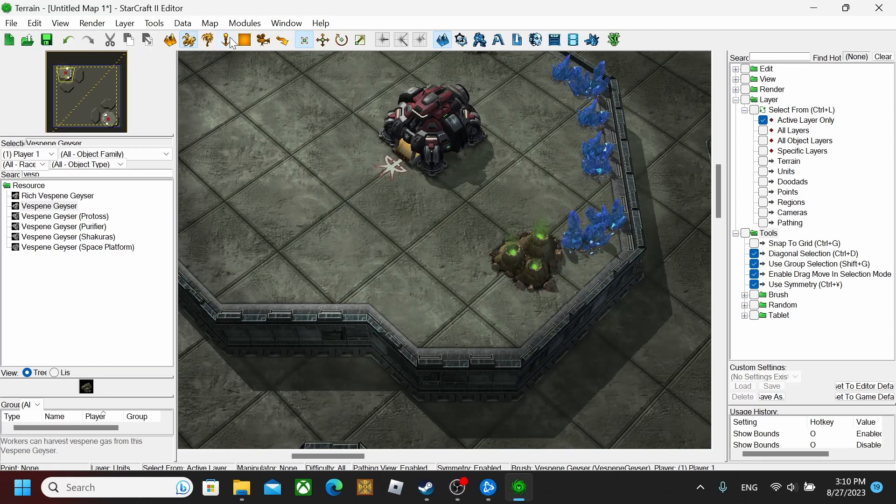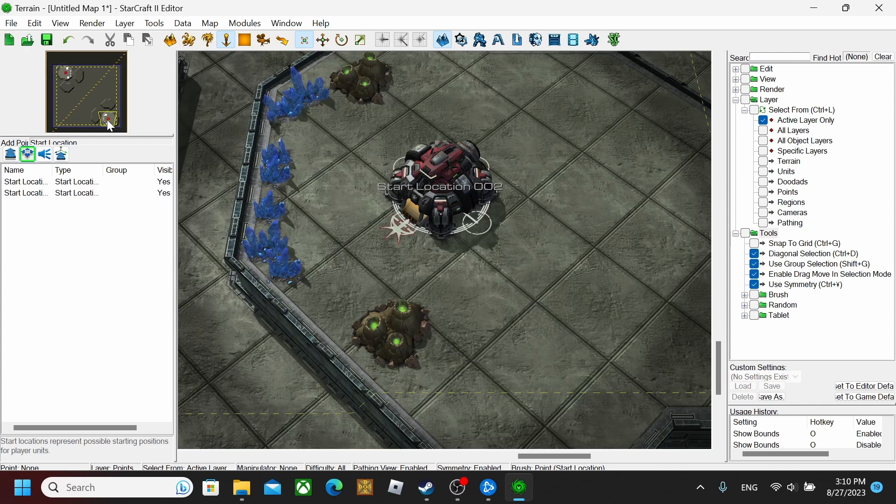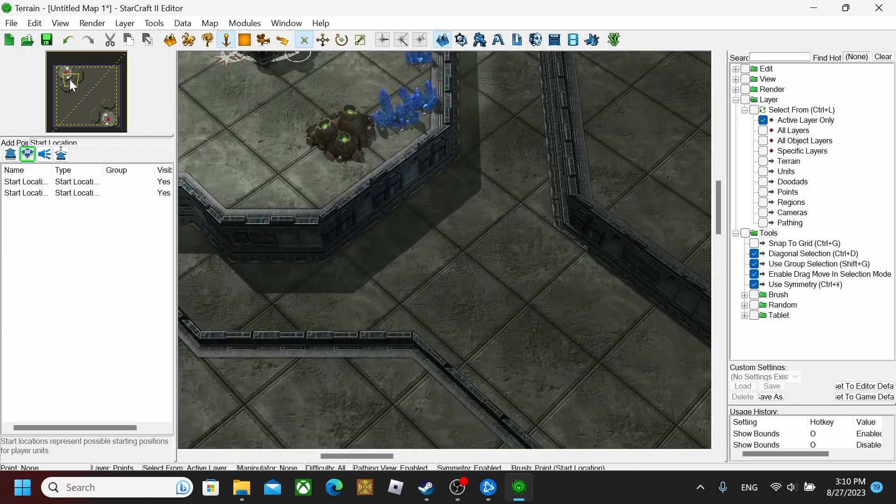Now you can go and put your starting location down. It's just under Points, then Start Location. If you put it too close to the minerals, it won't work — it won't be able to spawn the building. You want to put it right where the Command Center is, just like that. You'll have another spawn location right there on the other side.